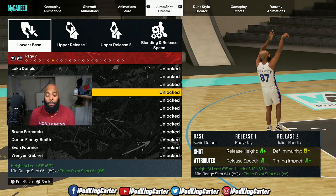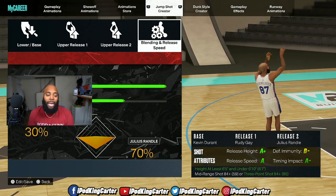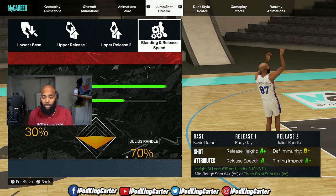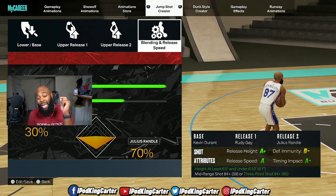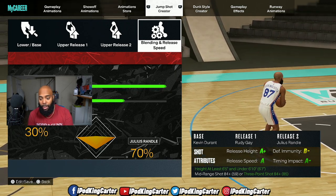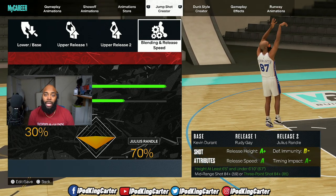We've actually been able to bring in Kevin Durant's base and bring back Rudy Gay. Not only is Rudy Gay one of my uppers, but it actually works out in my favor. As far as the release speed goes, it is on the fastest. As far as the blending goes, it's 30% Rudy Gay and 70% Julius Randall. It's an A plus release height, A release speed, A minus time and impact, and B minus defensive immunity. Now I know what y'all are going to say — Pod, you got an 85.3. If you can find me a better jump shot with all A's, A minuses, A pluses, by all means go ahead and put it in the comment section.